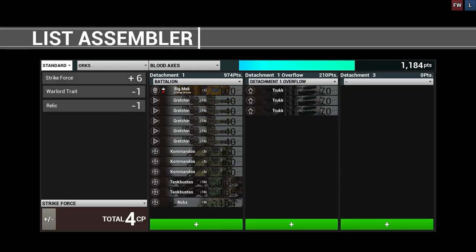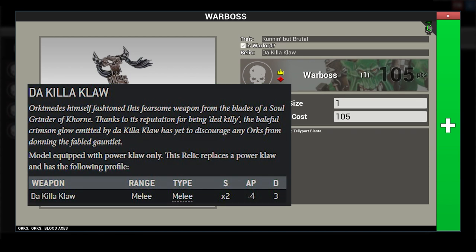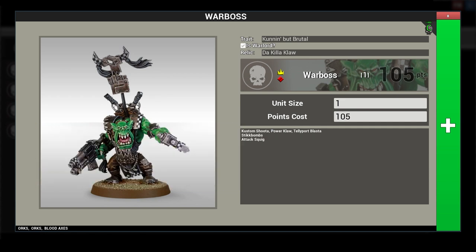Serving as the company commander is a War Boss taken with a power claw. Two command points are spent on him: the relic To Kill a Claw makes him a far deadlier and more reliable combatant, and the trait Cunning But Brutal gives him fight first in the fight phase. Most importantly, being a War Boss on foot allows him to call a Waaagh!, which provides core and character units with advance and charge, and gives all orc models plus 1 Strength, plus 1 attack, and a 5-up invulnerable save.